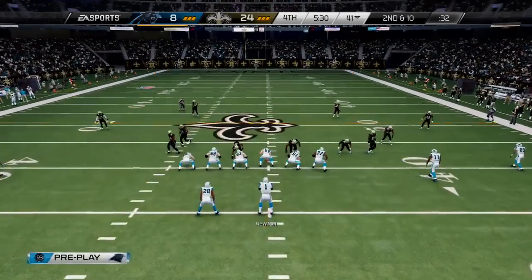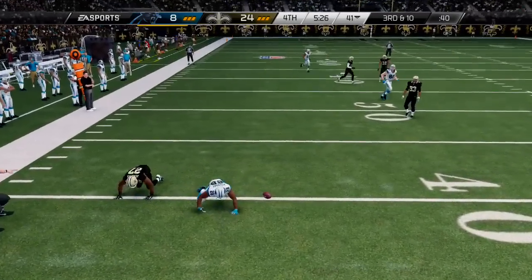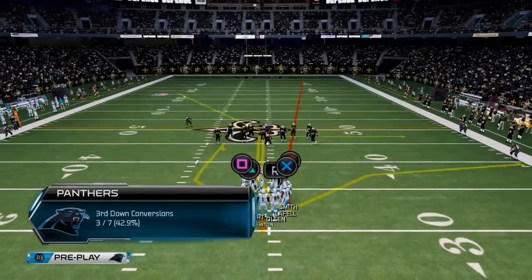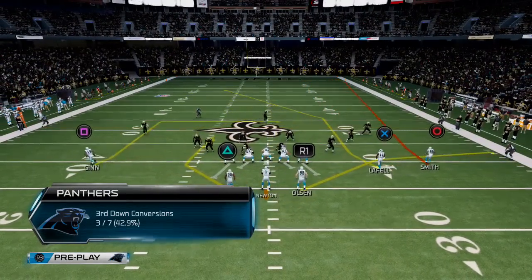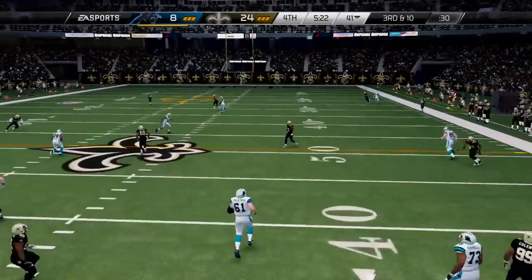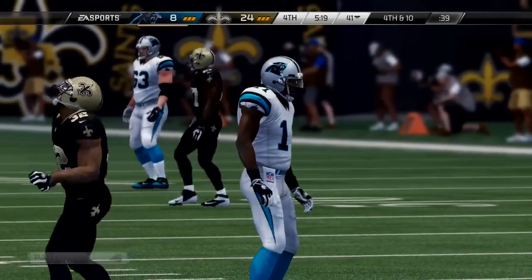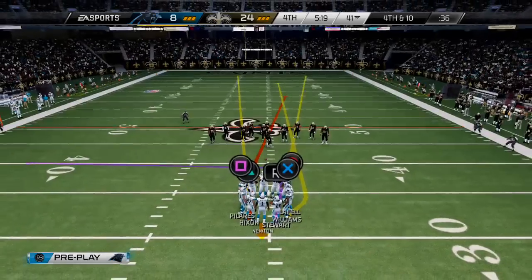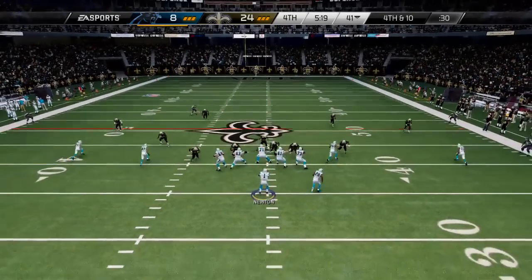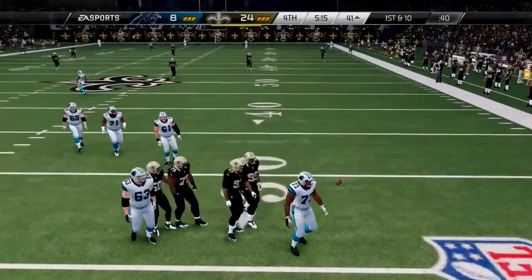The Saints at the line, dime package. Second and ten, working that left side — the ball is knocked out incomplete. As you watch the receiver trying to make a catch, he knew the defender was close, so he didn't commit fully to the hit. The defender made a nice hit and knocks the football to the ground. Outstanding coverage on the deep throw, forcing the incompletion. That's why he's one of the best in the league — he's aggressive, can take away short passes, but also has the speed and ability to get back and knock down those deep ones too. Failed to pick up the first down.